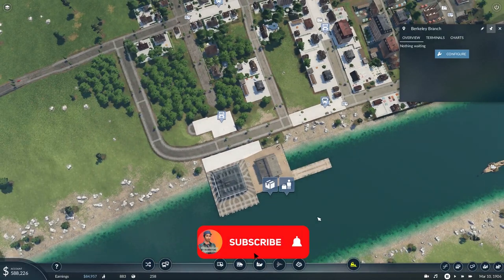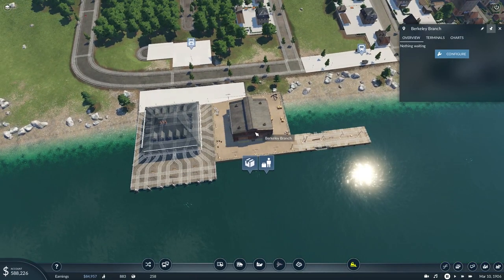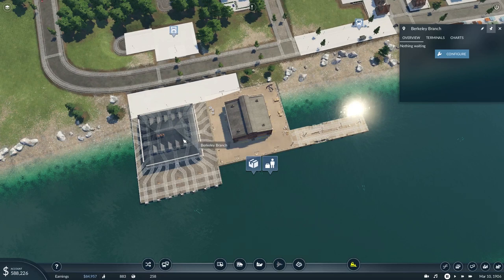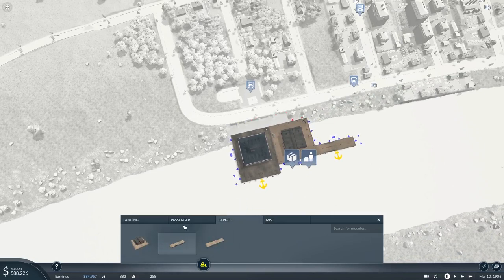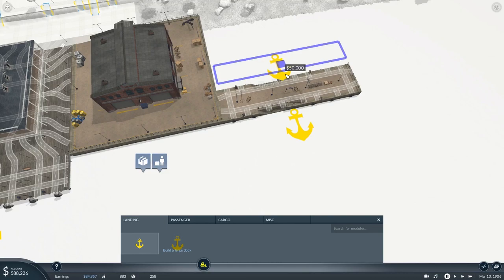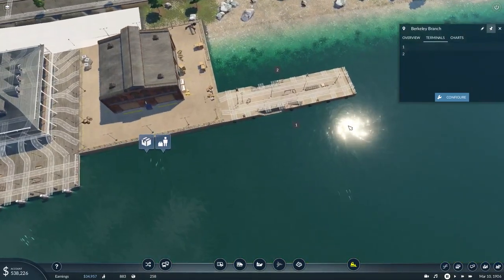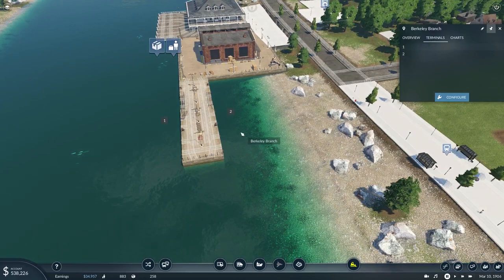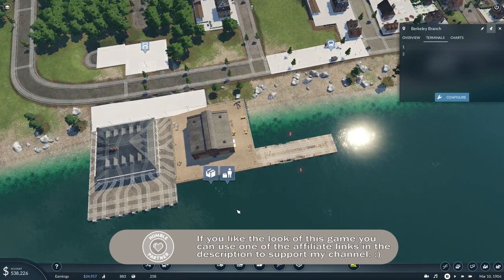We can improve that by adding an extra street connection in the dock configuration. So that's it — that's how you create a multi-consist dock on your Transport Fever 2 map. Start with either a passenger or cargo dock, then configure it to add the required elements. Everything must connect through to the passenger building and its street connections. Remember: you need both a dock and a landing attached to it. In fact, you can put two landings on a dock — giving you two terminals so ships can arrive at both sides.